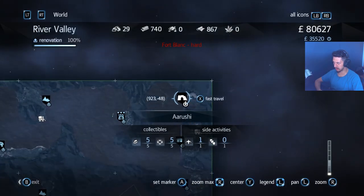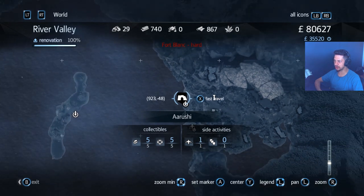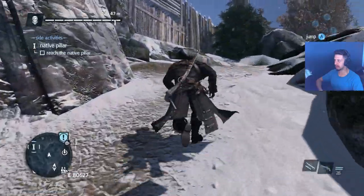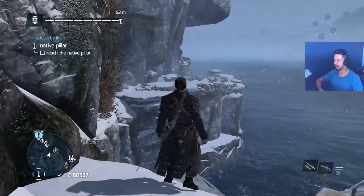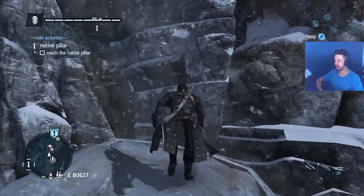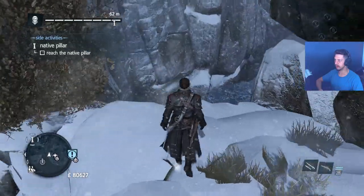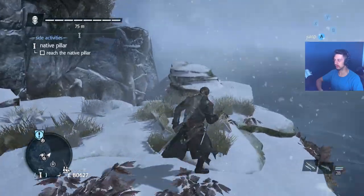We're going to Arushi — first thing I do is mark that son of a bitch. This is the abandoned outpost. I do remember this one — you have to go all the way around, up the sides, up the rocks like this. We have to go this way; we don't have a choice.